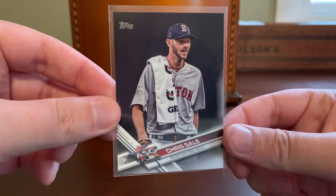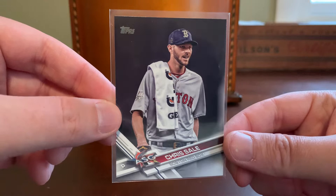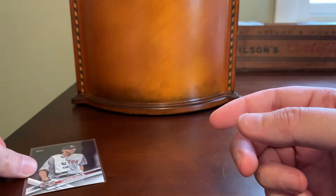First up is an All-Star Game Chris Sale. I didn't look it up before the video, but I believe this is an image variation, which is maybe why I picked it up. Otherwise I don't think I would have grabbed a 2017 Update base card for no reason on ComSea.